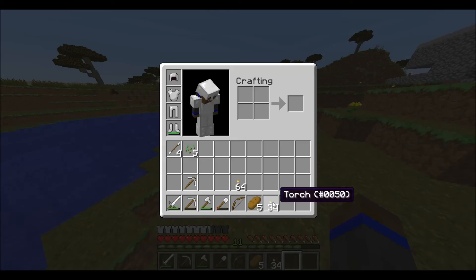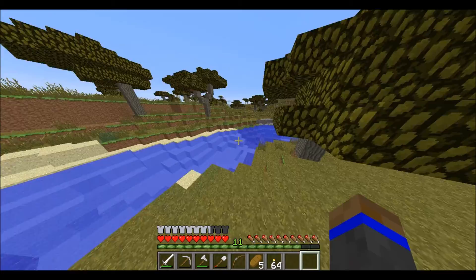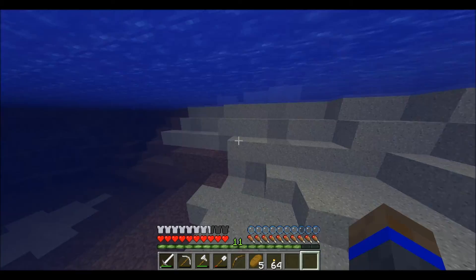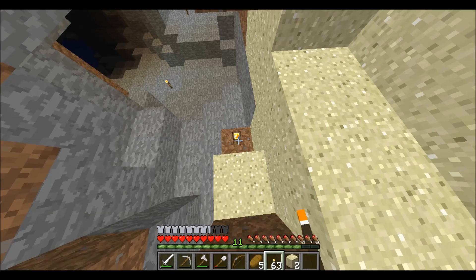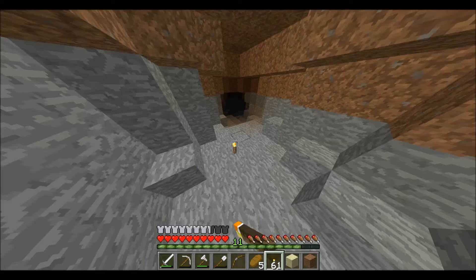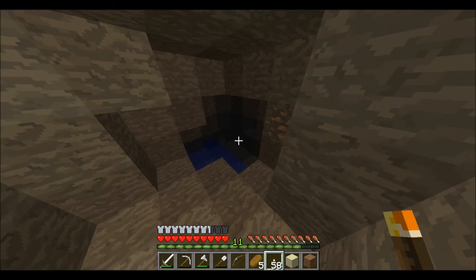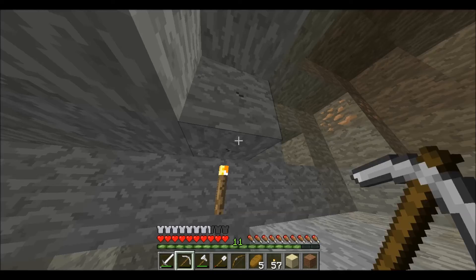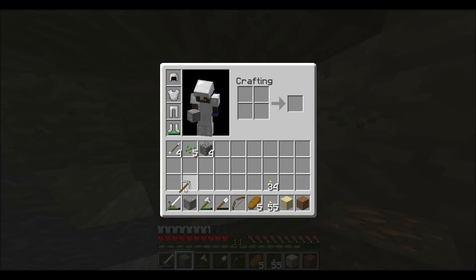I put the seeds back, and while I was searching for dirt I came over here and found this cave. I put a better staircase in for it. I didn't want to explore too much so I went up this way first — let's run down, put a bunch of torches, and collect resources after.